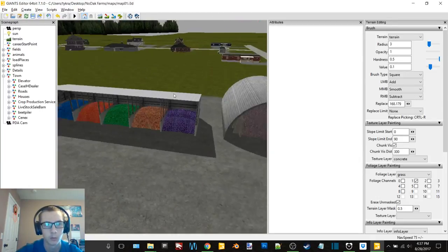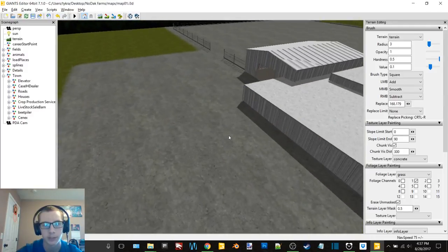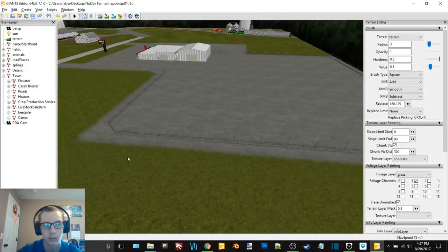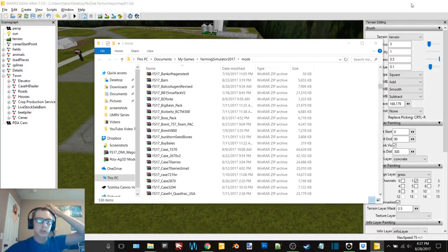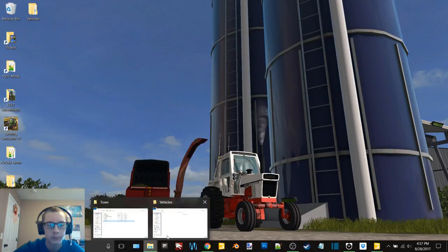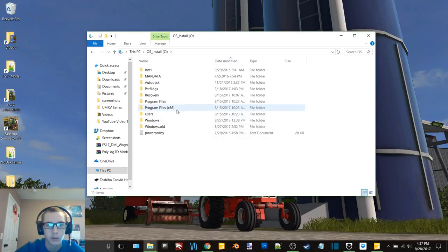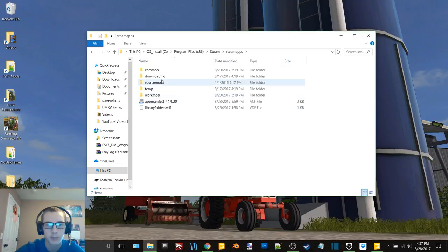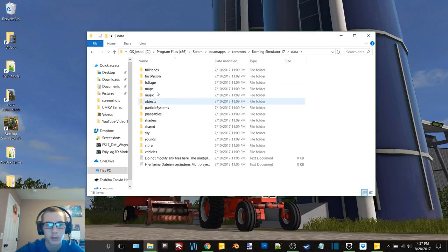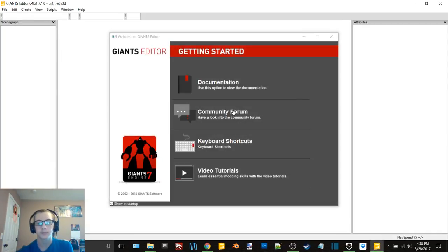I don't think I'm gonna put anything in there — I think I'll just have enough load places in there to fill it. Let's go to SPC OS install, Program Files, Steam, Steamapps, Common, Farming Sim 17, Data, Maps, Map 01. This is Goldcrest — we'll open up Goldcrest and get a couple items off of here for the dealership and other places like that.